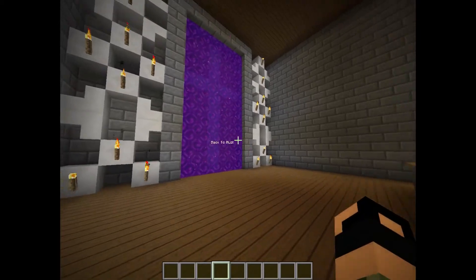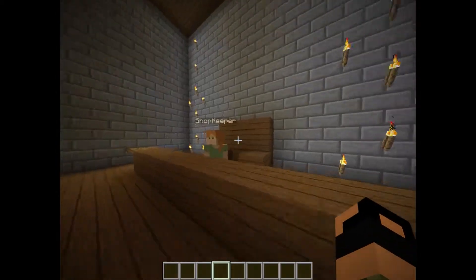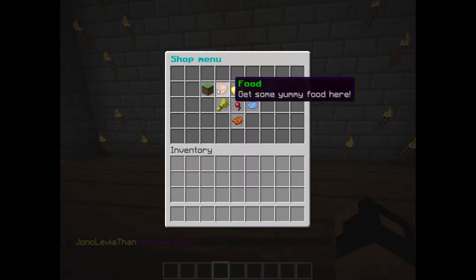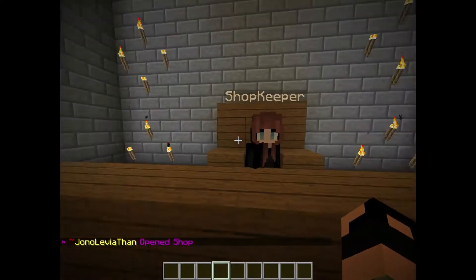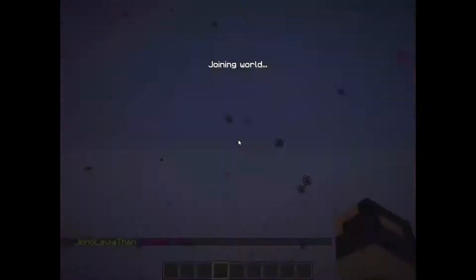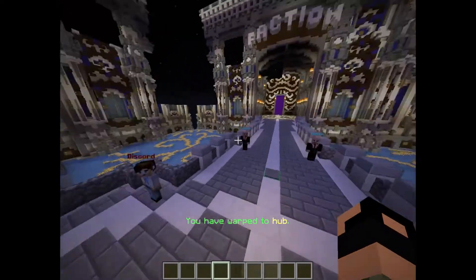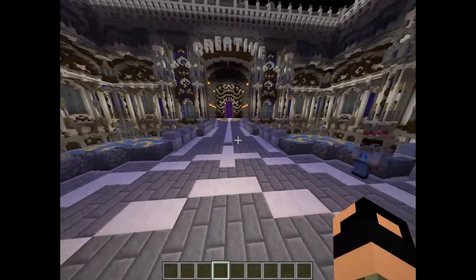If you guys want a tutorial on Advanced Portals, just say it in the comments and I'll do one. Here's my other NPC, and as you can see it says 'Open Shop' — and here is my shop with the shopkeeper. Going back to hub — just a couple of really useful plugins.